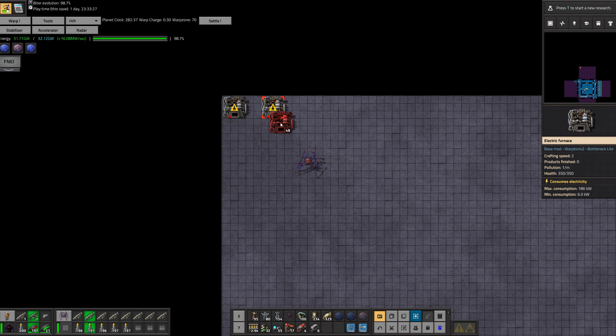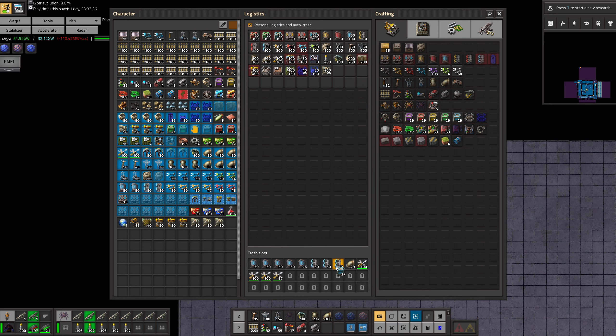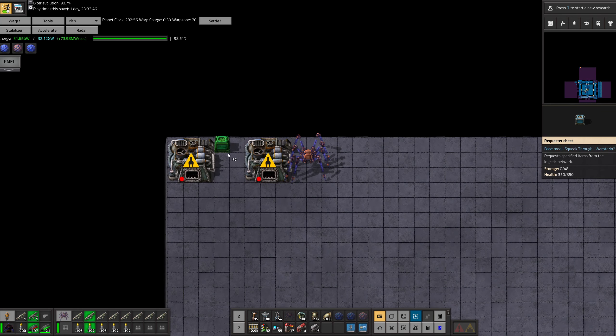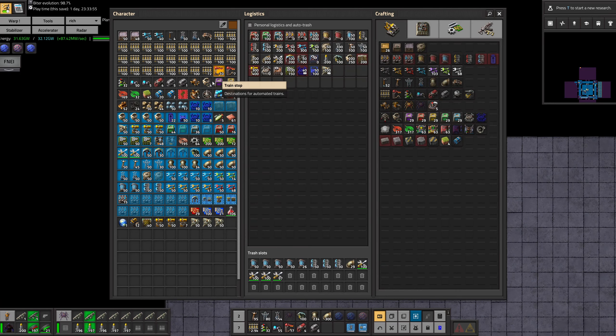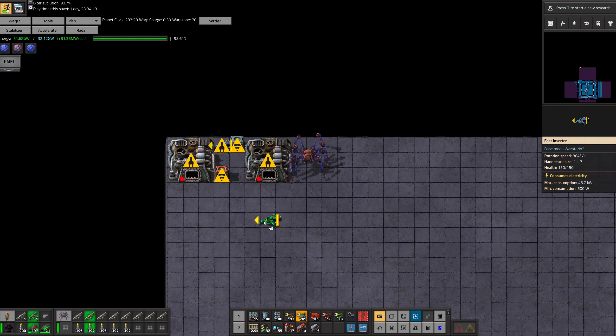For steel smelting I'm using this setup. I'm gonna need an input chest and an output chest — that should be fairly obvious. Let's set the output chest over here, and I will be using fast inserters. This is gonna build iron, this is gonna move iron over here, and this is going to move steel.